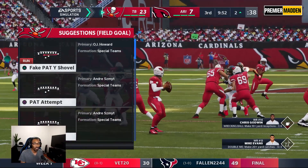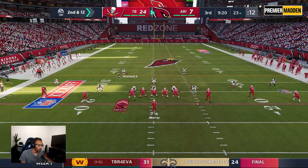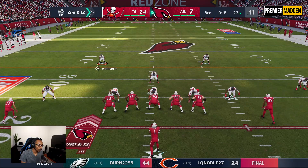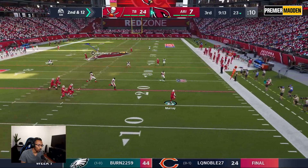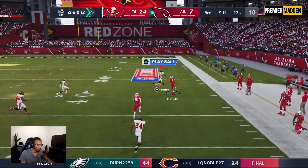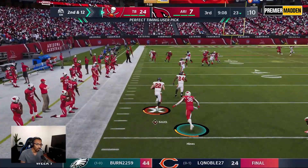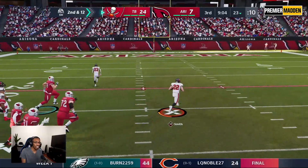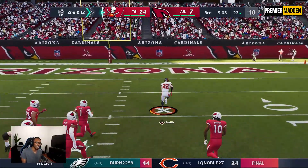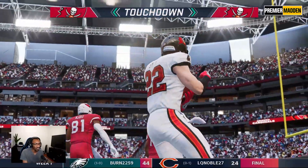He might be our third corner but he's no third wheel — he proved it right there. Second down — I'm going to take a shot deep down the field. Harrison Smith gets the interception and he takes it to the crib! Pick-six for Harrison Smith — that's why we paid that man all that money.